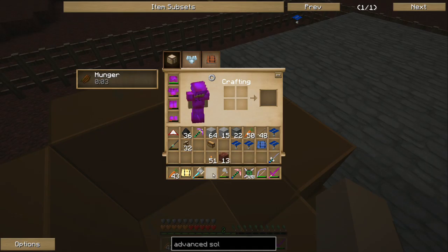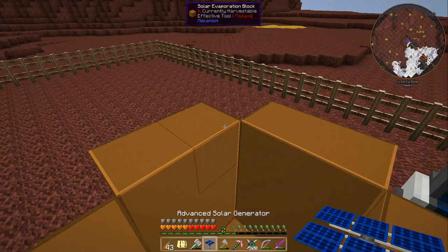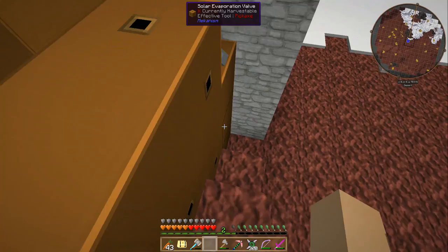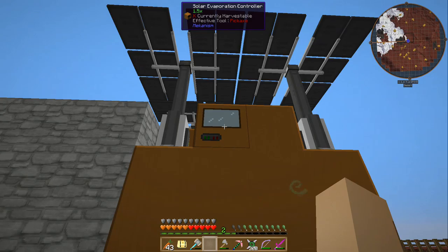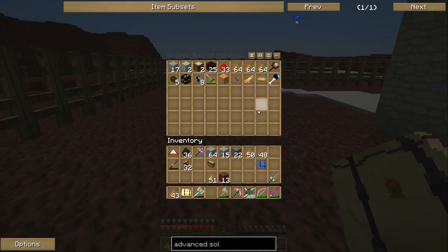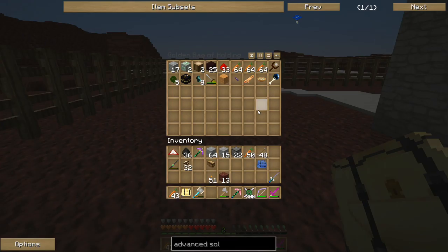They should be quite impressive - they stick up quite a ways. There they are. Does it work now? Yes, it works! It is generating power. So now we need to feed some water into it. I didn't bring any pipes.